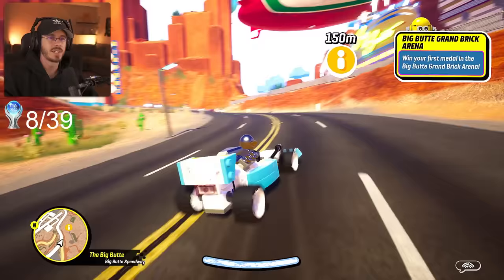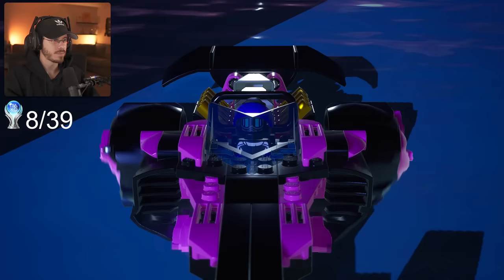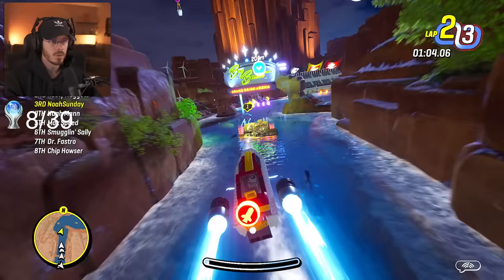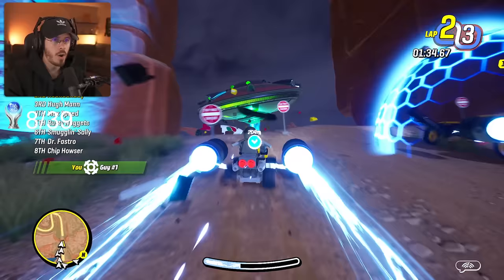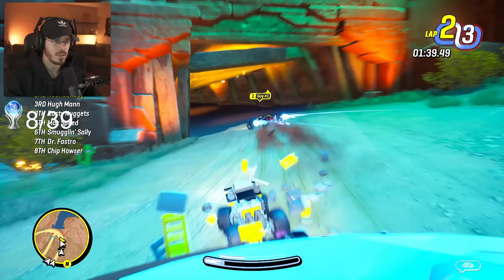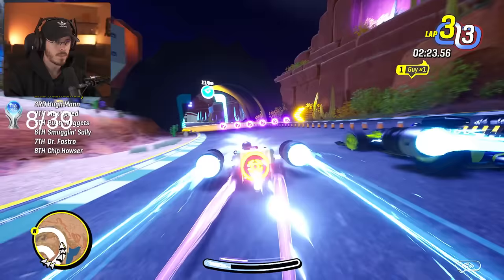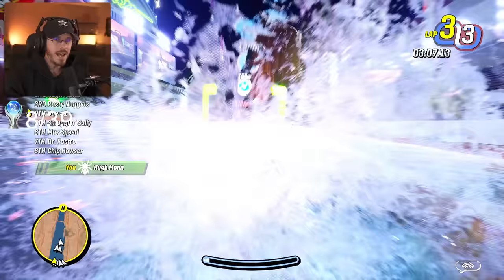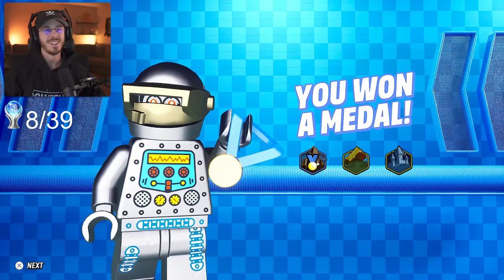We take our eighth checkered flag and celebrate because we now have the ability to race in the Big Butte Grand Bricks. I had to face all the rivals I'd beaten again in what was probably my most chaotic race yet. I finally got a perfect boost. He jumped over it — I dare you to jump over this one. I got smacked in the back and he gave me a speed boost. I got him! We clutched! Let's go! That was intense! We got our first gold medal!